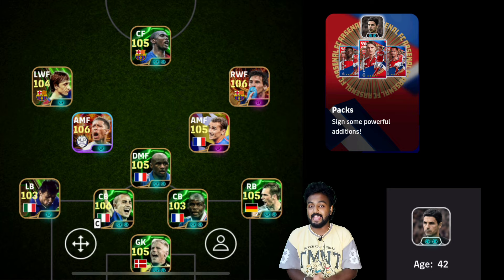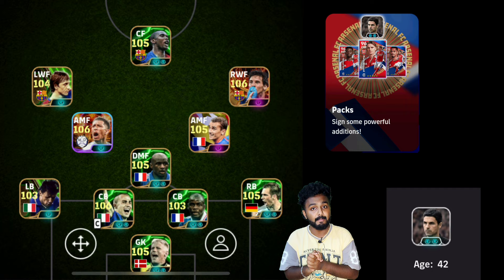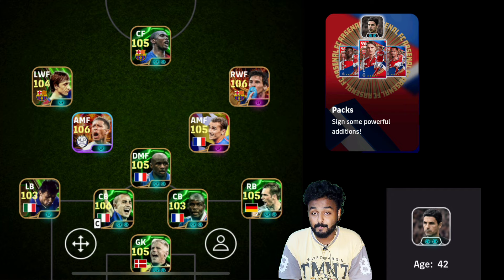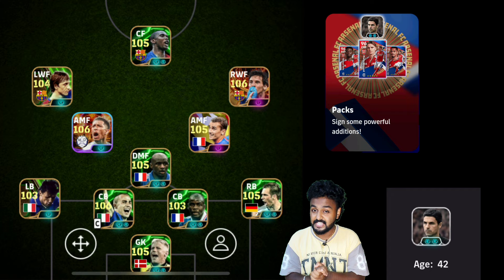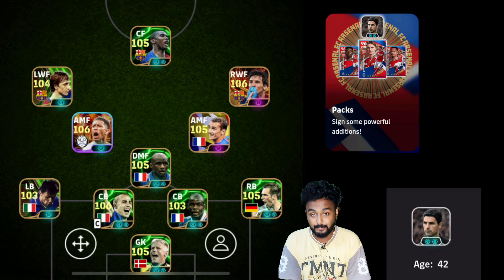I am back with the gameplay with double booster manager Mikel Arteta, who gives plus one booster for tight position as well as acceleration. Let's not waste any time. You can see behind my background - this is the squad I will be using for today's gameplay. Yesterday's Arsenal squad was provided by my subscriber Nikumoni from ASAM. A big shoutout to Nikumoni for providing his ID for yesterday's second review, and today's ID has been provided by my beloved subscriber Eric from USA.